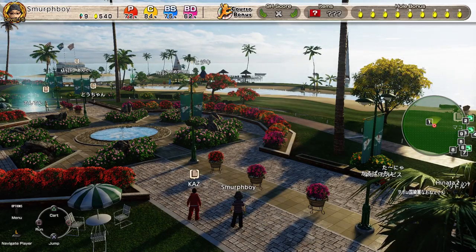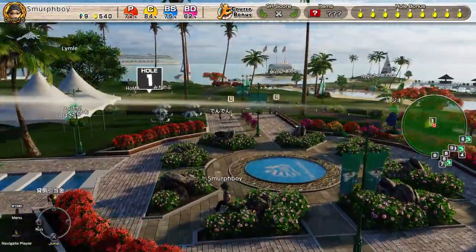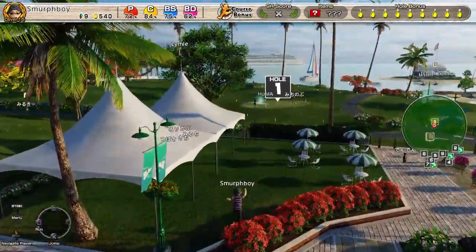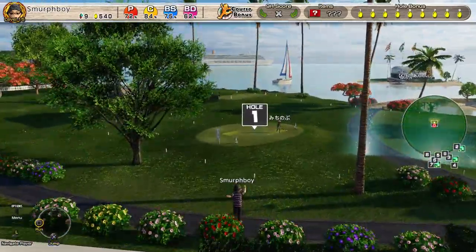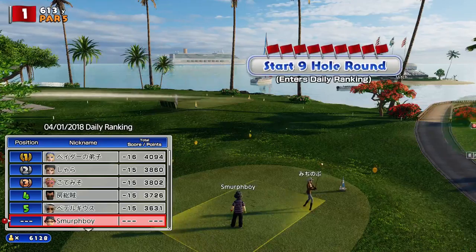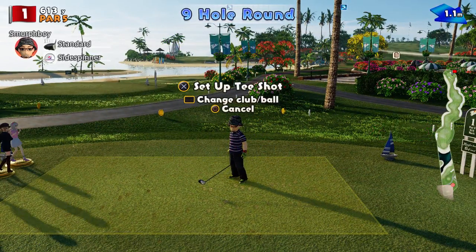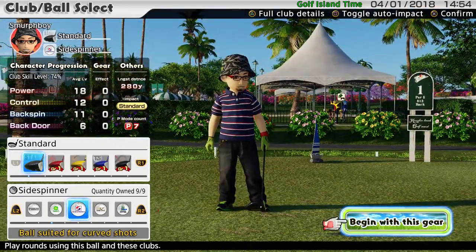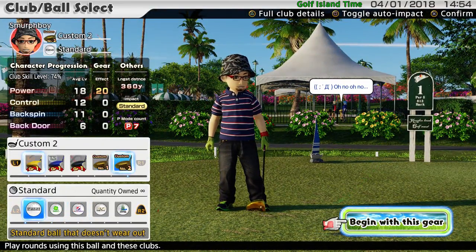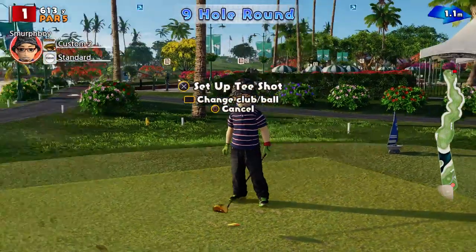Welcome back everybody. Time for some Everybody's Golf on PlayStation 4. We're going to play Canaloa Beach, the Outward Nine this morning. I need to change my clubs - I've been practicing with spin so my clubs aren't set up quite right. I'm going to make a video on spin.